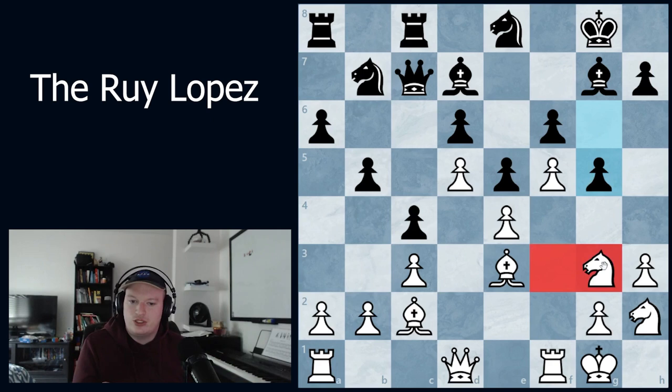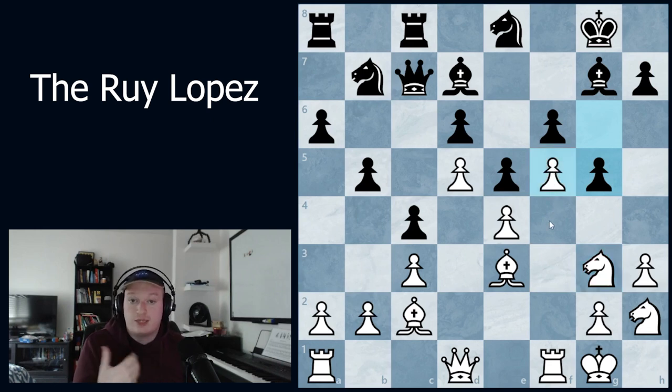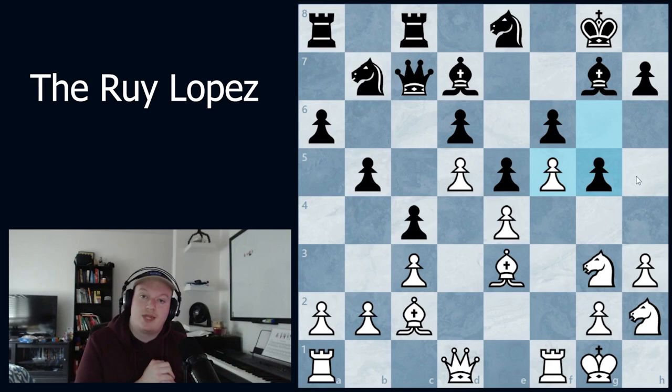That was a coverage of the Ruy Lopez and some important piece placements: put the knight on g3, the other on f3, and if you're lucky a knight on f5. Go for f4 breaks, sometimes f5, take advantage of the light squares, and go for a kingside attack. I hope you enjoyed this mini lecture — let me know what openings you'd like me to cover, and thanks for watching!